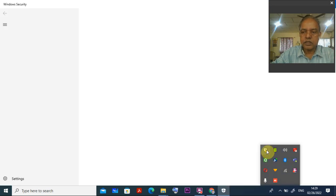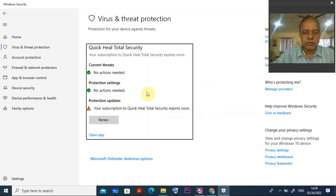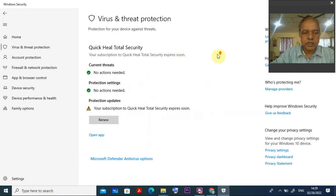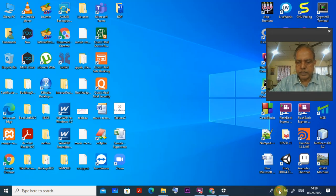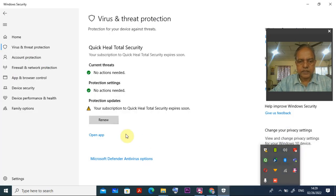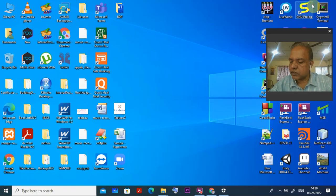Once you click there, you can clearly see the virus and threat protections appearing in front of you. Double-click there and you can find everything. You need to disable the Microsoft Defender antivirus options and also the firewall, because Windows Defender will be there by default. You have to switch off all things. Once you have disabled everything, then you go for the system details.